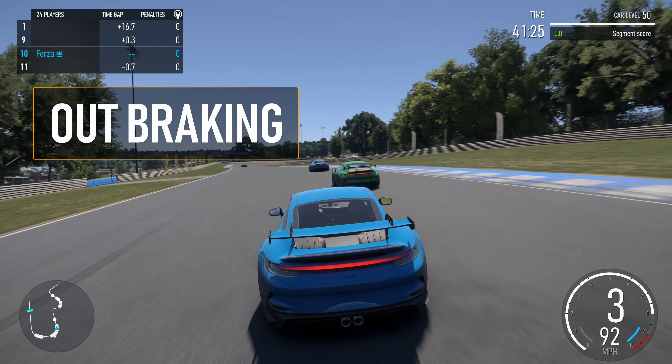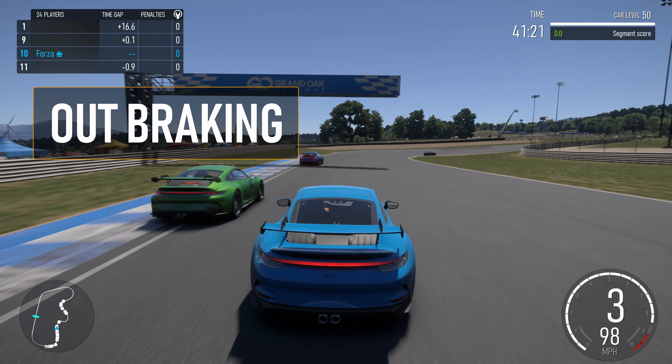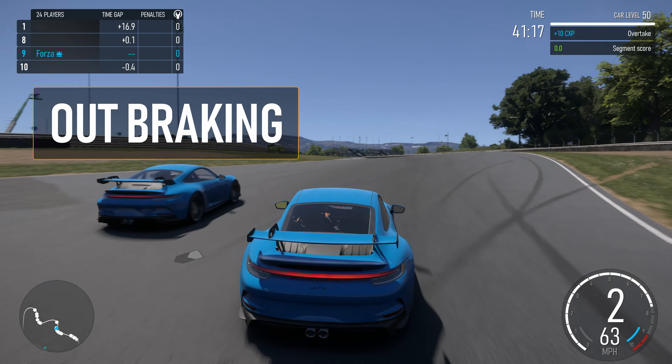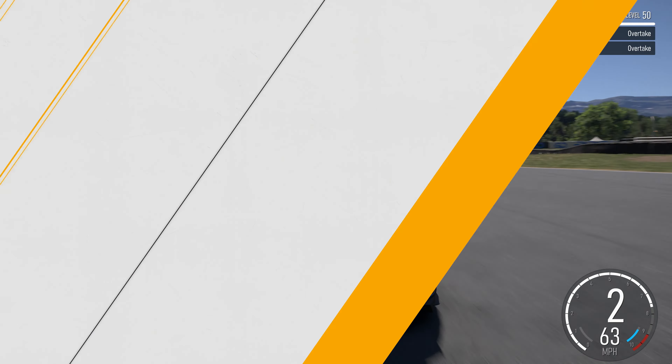Outbraking occurs when you are not directly side-by-side with your opponent as you enter the corner. In this scenario, you need to brake later than your opponent so that you can completely take hold of the inside line. As you exit the corner, position your car in front of your opponent and you can complete the overtake.